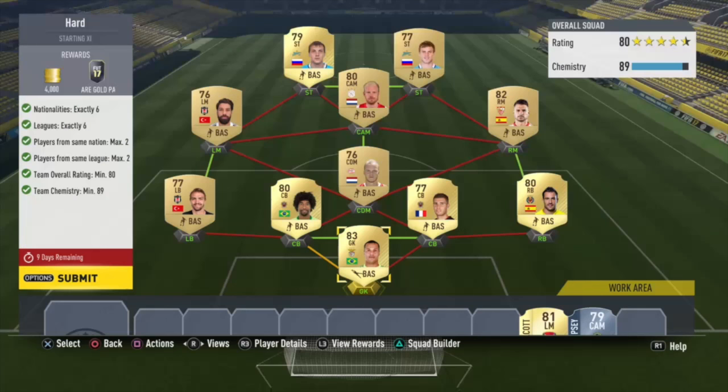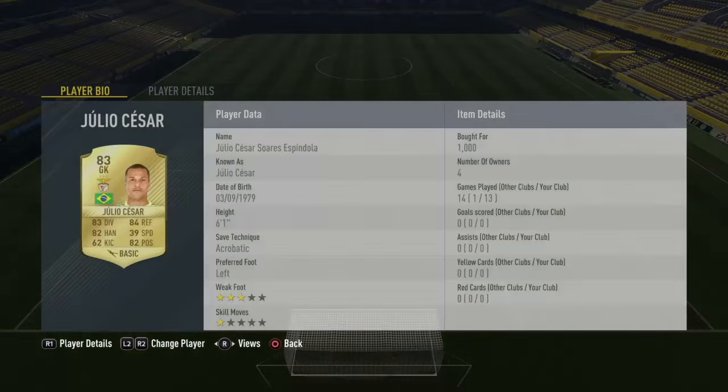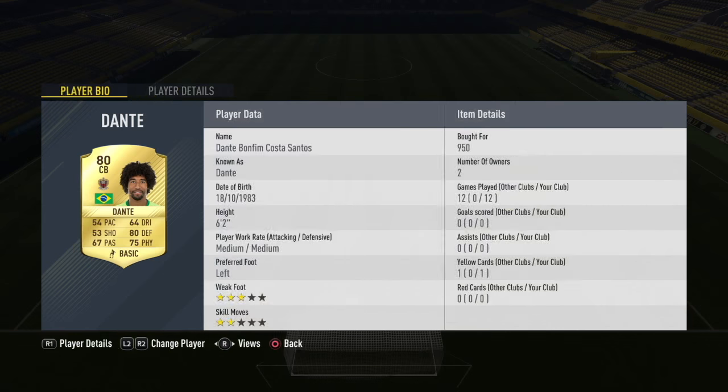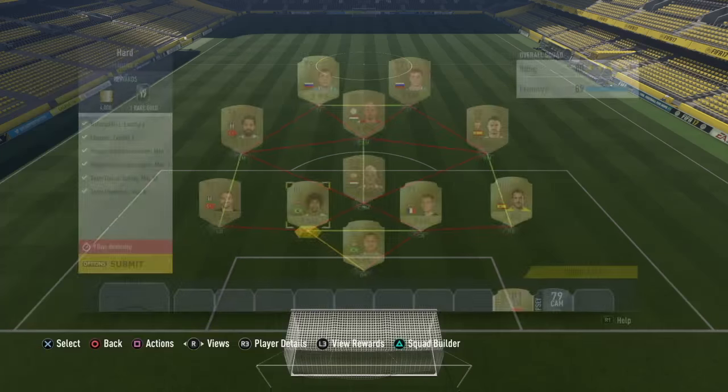Our third challenge was the Hard Starting 11. Requirements are six nationalities, six leagues, a maximum of two players from the same nation, two players from the same league, team overall rating of 80, and team chemistry minimum of 89. We're going to win a premium rare gold player pack and 4,000 coins. It was a really difficult one and it took me some time just to complete it, because I wanted to use the cheapest players possible for you guys.